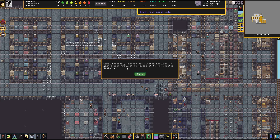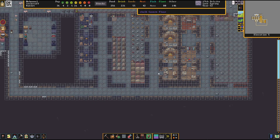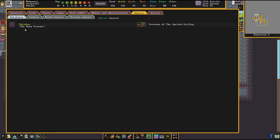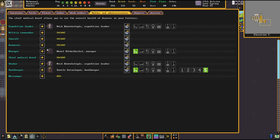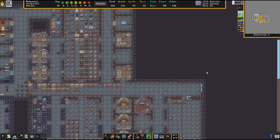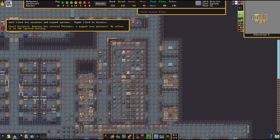Jagged iron greaves - why is it jagged? Interesting. It offers it to the Ignited Ceiling, I believe that's our civilization or government. Let's take a look - objects: The Deep Screams. Nothing important on it. What was the value - about 5,000? I feel like we should be getting specific amounts.